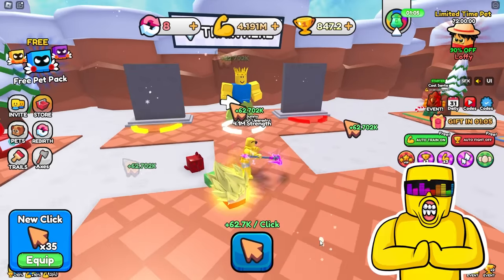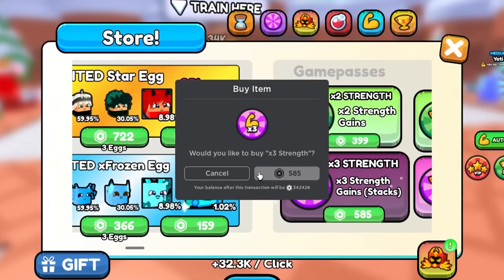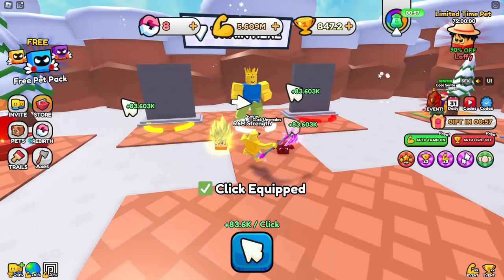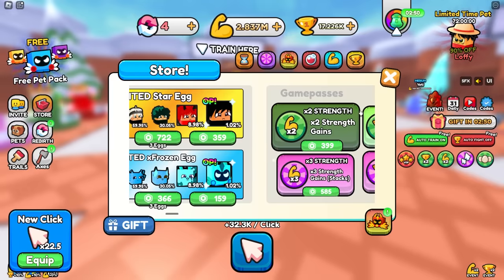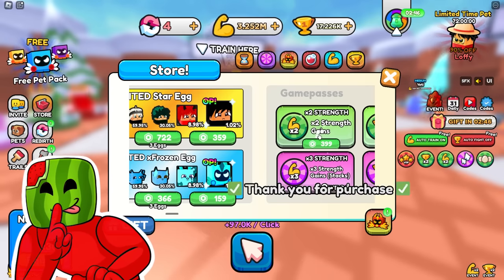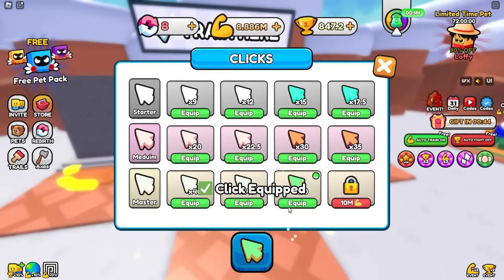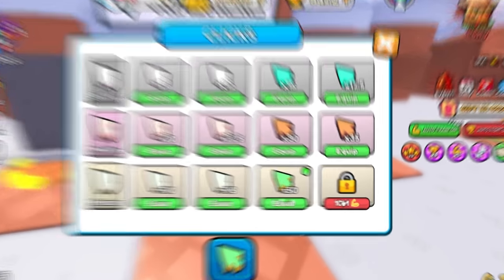You bought times two strength, didn't you? Maybe. You're so annoying! Actually, I'll get the times three strength instead. I also have a 40x clicker — that's crazy. I'll purchase times three strength and times two strength, so I'll have times five or six strength. My clicker's up to 50x.